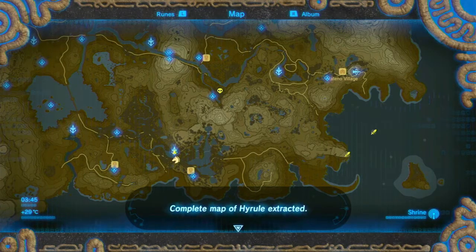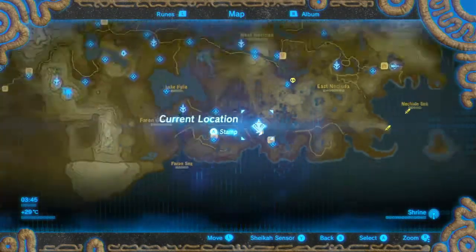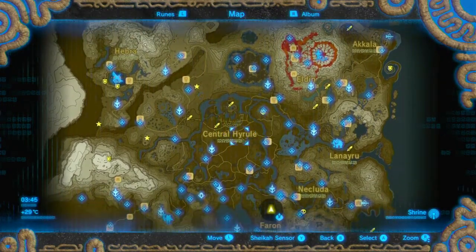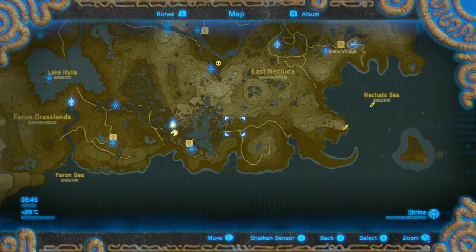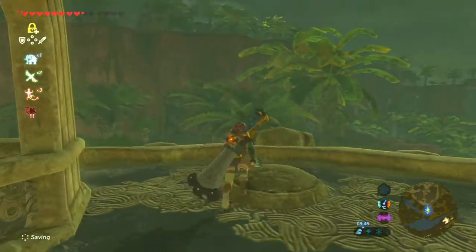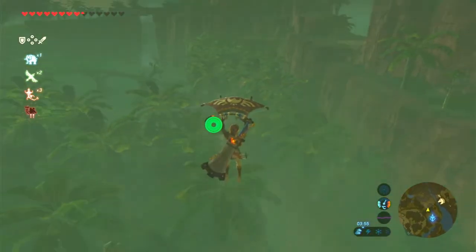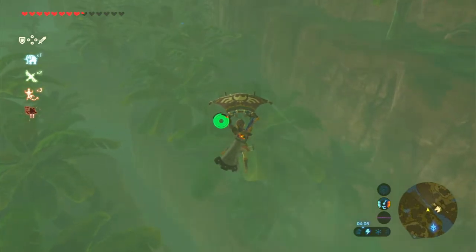Complete map of Hyrule extracted. That's all of the Sheikah Towers that activated in the first episode — finally complete. Amazing. So I think now we're going to keep going along this path. I could also use my Sheikah sensor to find a few more shrines that are nearby if I really need to. Let's just head back over this way. I'm feeling very good after completing all of that.